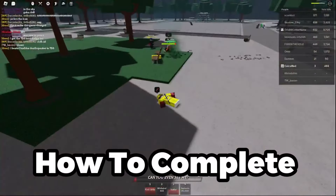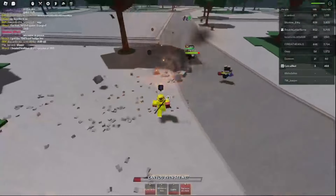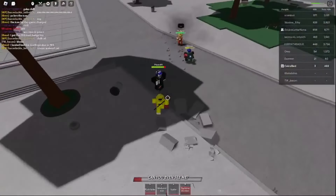Today I'm going to be showing you how to complete the hunt in the Strongest Battlegrounds. Basically, you want to kill this NPC — it will grant you a key. You need to get 11 of these keys, so we'll see once I get 11 keys.